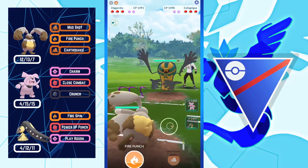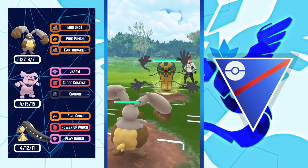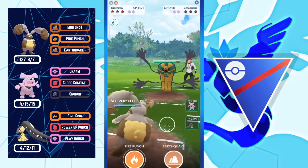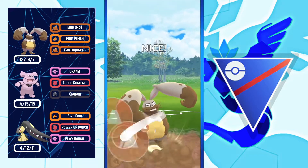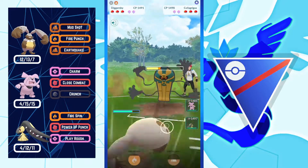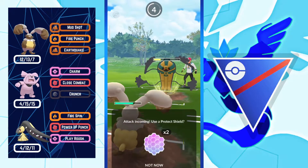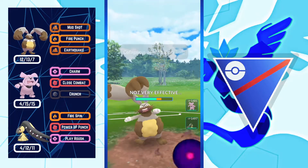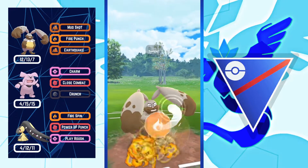Next battle: Diggersby versus Cofagrigus Diggersby. For some reason Cofagrigus Diggersby throws Shadow Ball which is triple resisted on Diggersby because of its Normal typing. I'm throwing Earthquake to do a lot of damage and then Fire Punches — if Cofagrigus Diggersby no-shields Fire Punch I can farm it down.